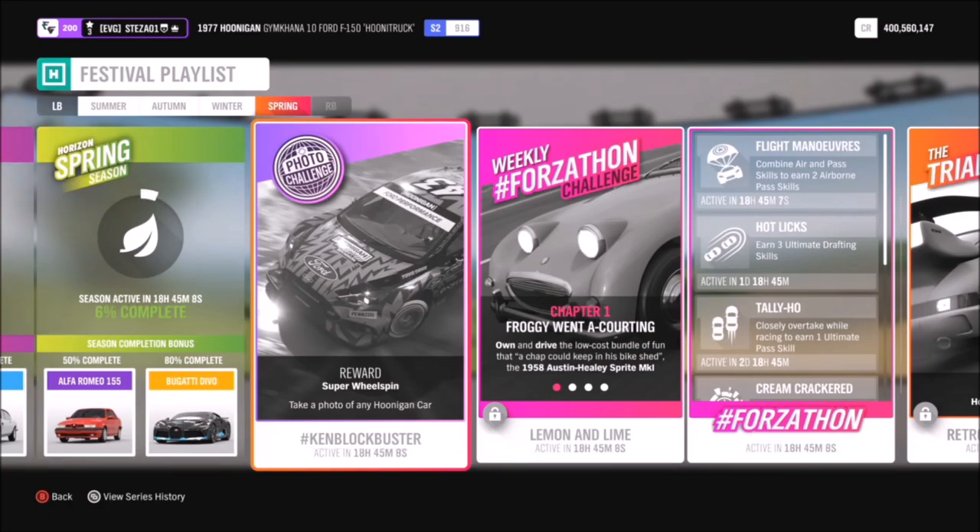Hello and welcome back to Everything Gaming. Today you join me for the week 68 photo challenge guide. This week's challenge is called Ken Blockbuster and it wants you to take a photo of any Hoonigan car. You have to specifically use a Hoonigan car of your choice.